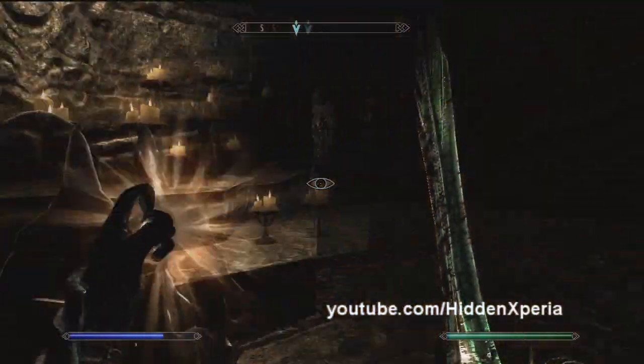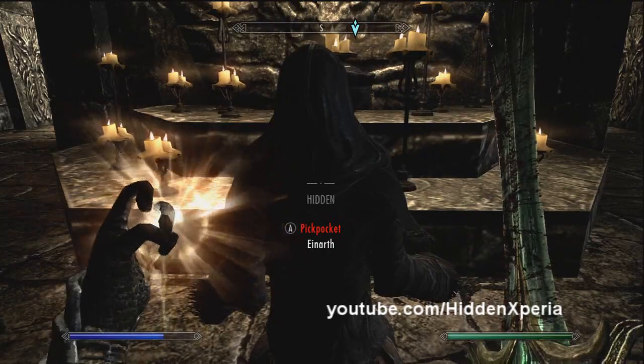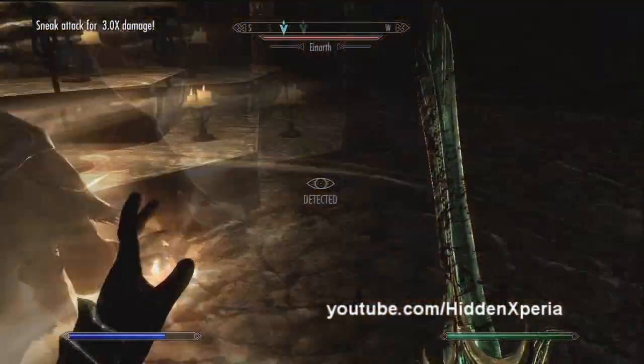What you are going to want to do is crouch behind him, equip a sword, and wait until hidden. Once you are hidden, hit him once and repeat the procedure.